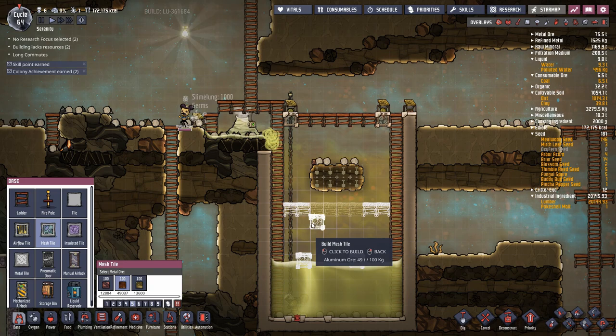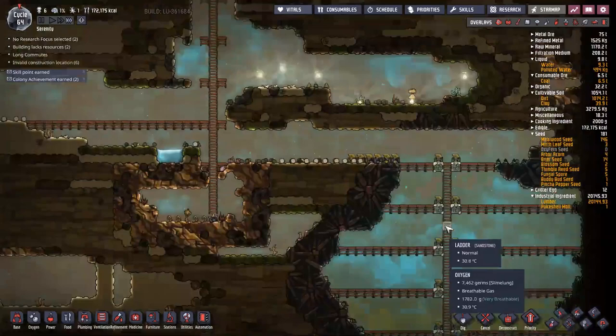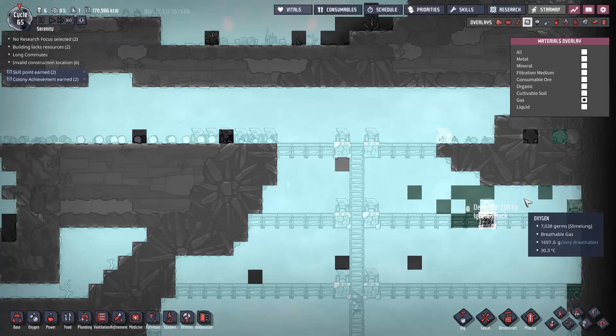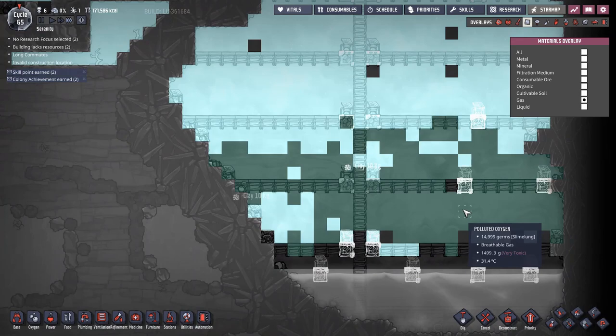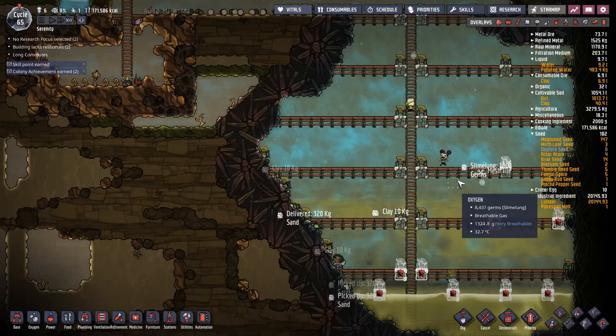We'll put in a few deodorizers down here and a few on top — that will thoroughly make sure no polluted oxygen escapes and no places for slime lung to hide. We'll do something similar down here. What you want to make sure is you track down every single blob of polluted oxygen. Bring up the gas overlay — it's a good way to spot it. I've put in a few deodorizers over here as well to make sure all of it gets completely converted. There cannot be a single speck of polluted oxygen left in here; that will stop any slime lung germs from surviving.